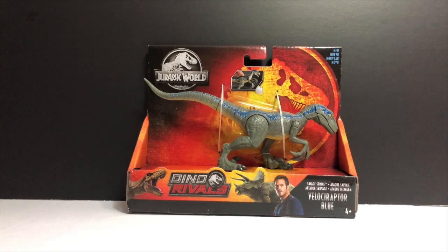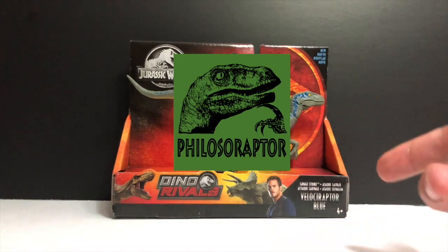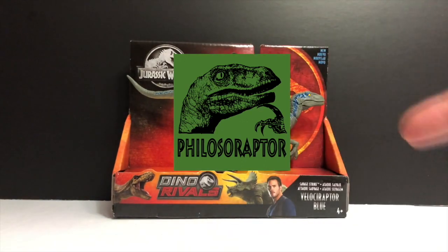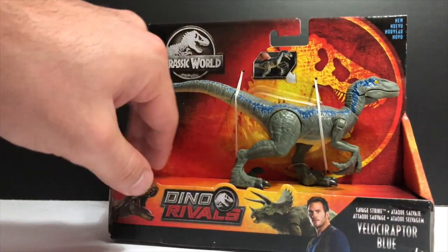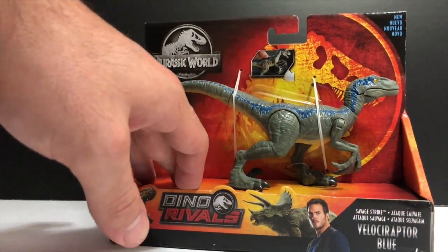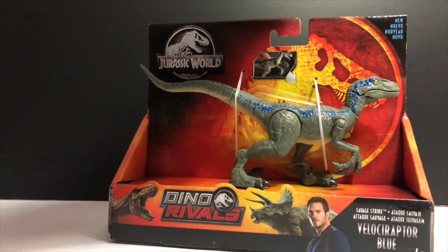Now getting into the review, as you guys can see, we got Blue. This is the new mold of the Savage Strike Blue that was just released with the Monolophosaurus, the new Velociraptor, and the Paki.